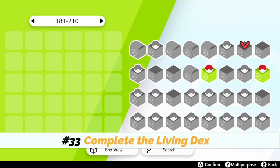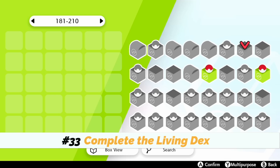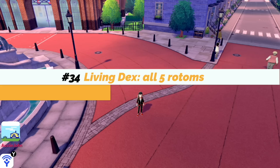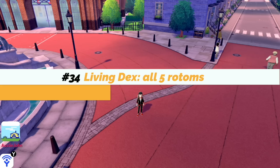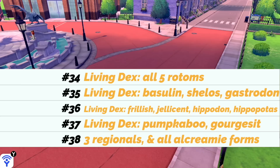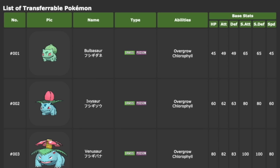Number thirty-three: have a Living Dex — essentially having one of every single Pokémon alive, so not just Charizard but also a Charmander and Charmeleon, put in Pokédex order. And if we're going crazy about it, get your Extended Living Dex: all five Rotom forms, the other Basculin form, both gendered Frillish and Jellicent, both Hippopotas and Hippowdon genders, all three Pumpkaboo and Gourgeist sizes, the three regional Pokémon that aren't Pokédex entries, and sixty-two different Alcremie forms.